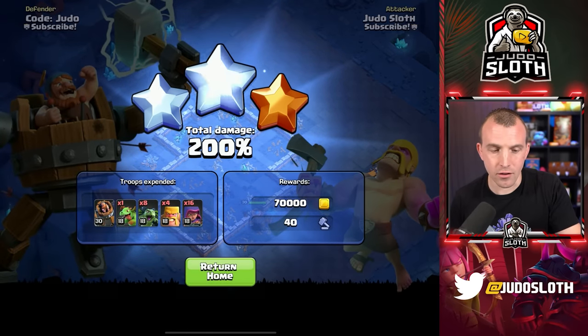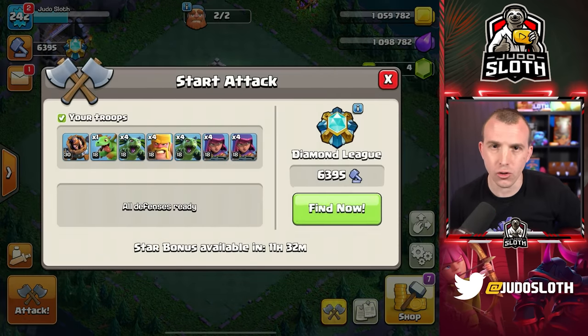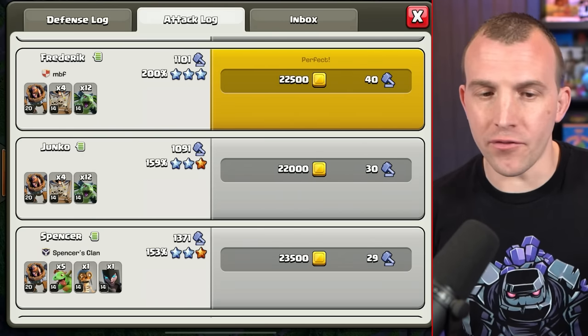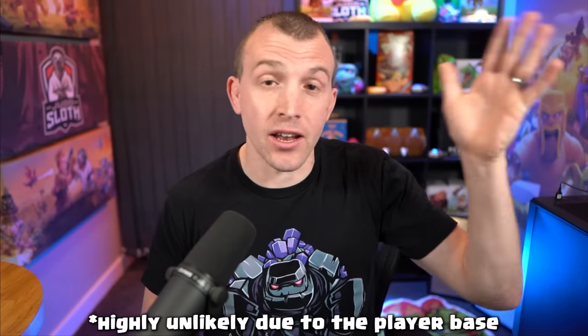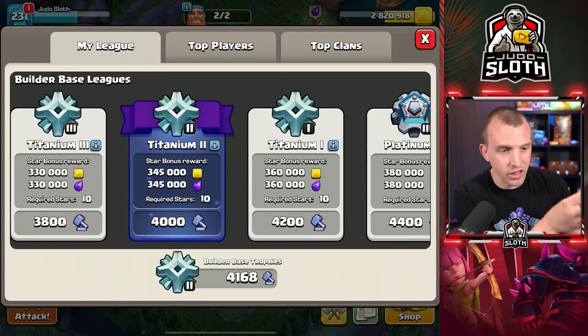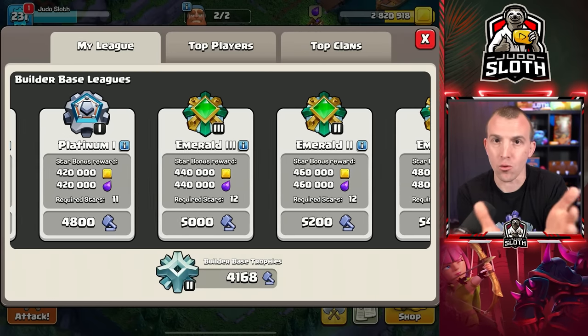Since it is not versus battle, as soon as you finish an attack, you can go straight into another attack — no more waiting for your opponent to deploy all of those sneaky archers. You can just play as much as you want. If you're quick, you might get to the stage where you have done, let's say, six attacks and your base still needs to take six defenses. It's just waiting until someone in your trophy range matches against you, even if this is when you are offline.